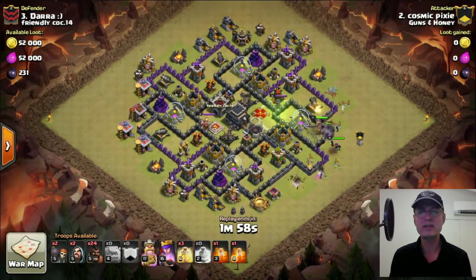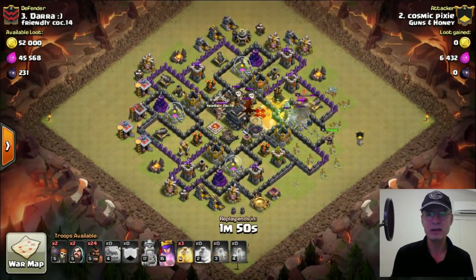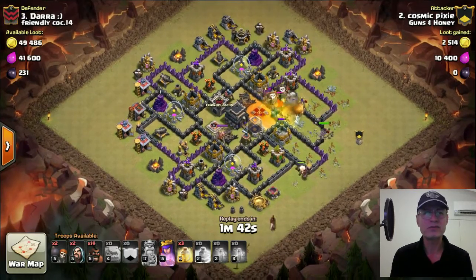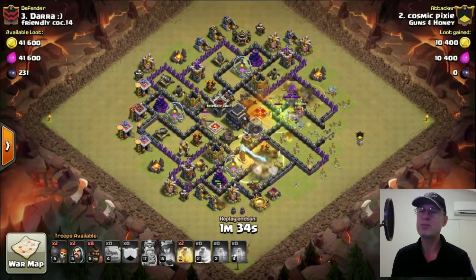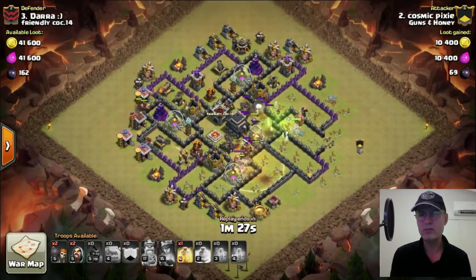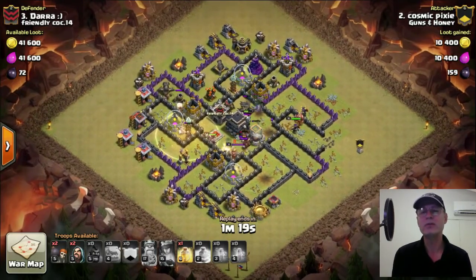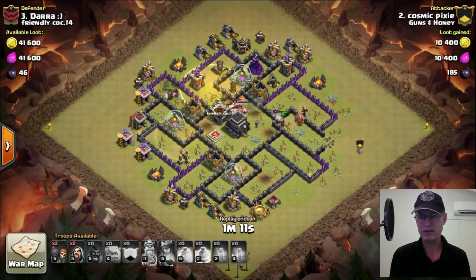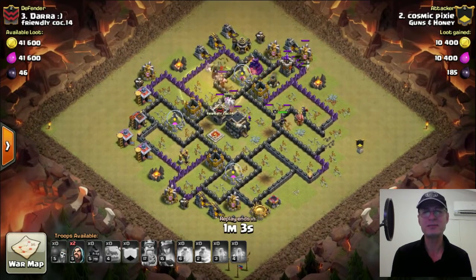That's six of the eight wizards deployed — always keeping two up your sleeve for cleanup. Jump spell down over that Tesla area. The queen has jumped into the box. Forgot to raise the king on this one. Send the hogs in — surgical again, three to four on those weapons. There is a big bomb in that outside compartment, so heal where they're going to need it, just after the big bomb. You don't need to heal right on the bomb — if the hogs have enough health they can go through the bomb area and then into a heal. No bomb at the top one, just some spring traps.